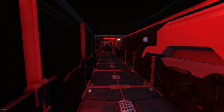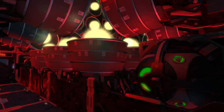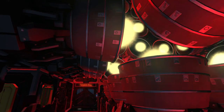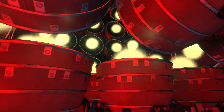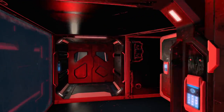Going further down we arrive at the engineering bay. We have two corridors on the side, and as you can see all the components are in the middle — there's a server you can inspect. Most of the reactors are inside the ship so they don't spoil the exterior design, and it looks interesting from the inside too.